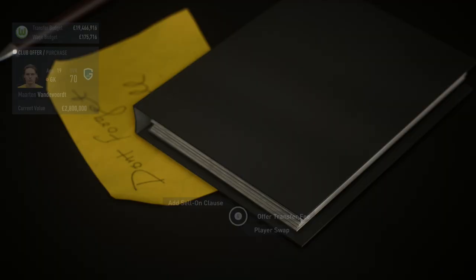Yusufa Mukoko of Borussia Dortmund is a bit of a cheat code in FIFA 22 — better to have him in your team than against you. He's just 16 years old, starts at 69 overall but has 89 potential, with four-star skill moves and four-star weak foot, is very quick, and already has 75 finishing at just 16. Definitely pick him up as your long-term number nine — Wout Weghorst will be your starting striker for the first three to four years, but eventually Mukoko will become one of the best strikers in world football.